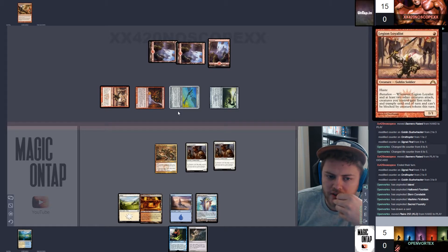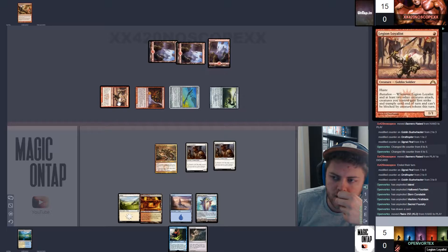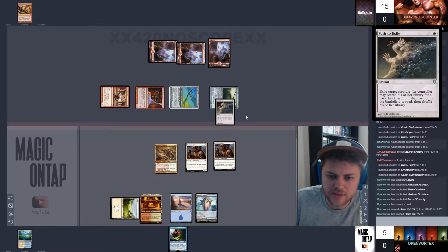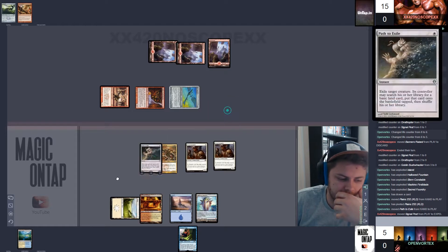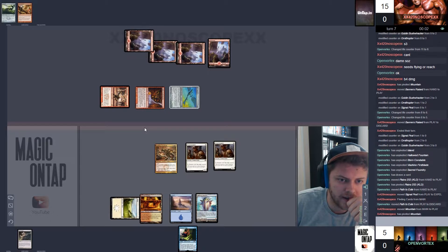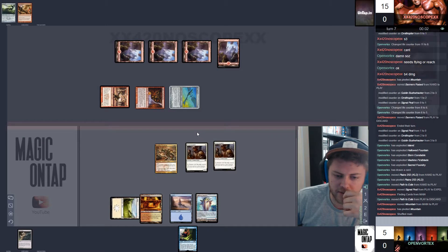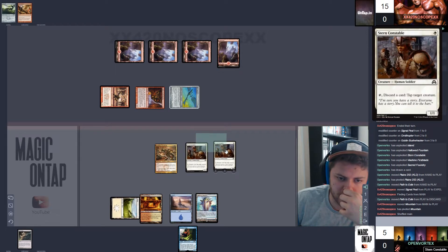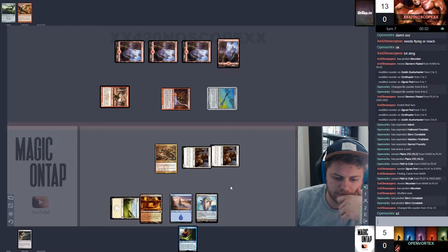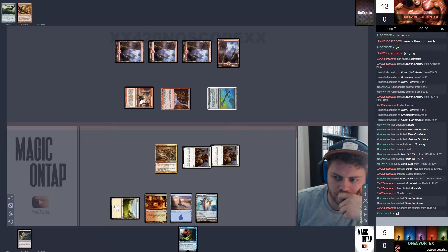So this just turned into a royal pain in the ass. But it does leave us in a position where we can effectively get rid of some of his stuff. First off we want to path the Signal Pest probably — yeah, so we're going to path the Signal Pest, because he is our main issue. And then we're going to pass the turn maybe.